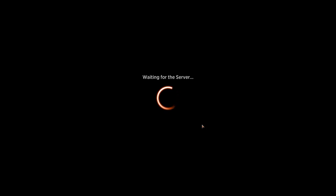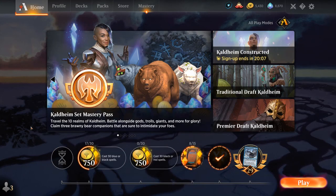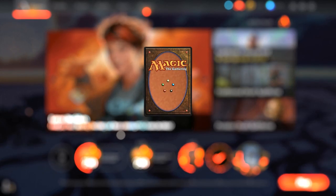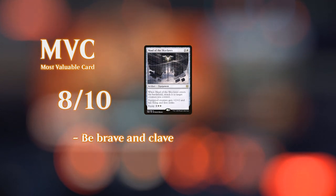Overall, mono white aggro — or Snow White — is a pretty solid deck. It can apply a lot of early pressure, the equipment plus Halvar give the deck a nice late game, and Faceless Haven cannot be underestimated — especially when facing something like Ugin the Spirit Dragon, which can otherwise wipe our board. We're still left with a land that can take out Ugin and help us take over the late game. That's going to do it for today's gameplay — hope you enjoyed and have a nice day.